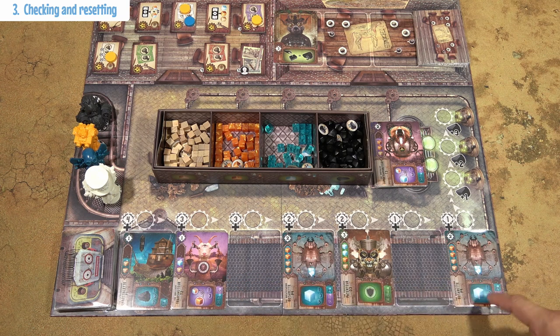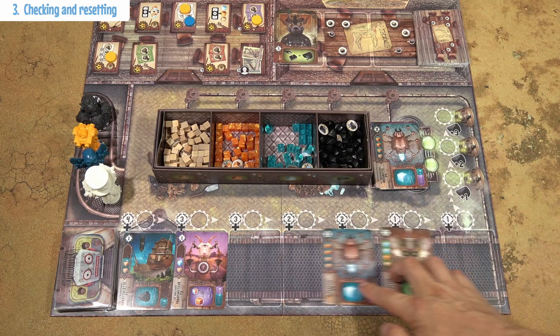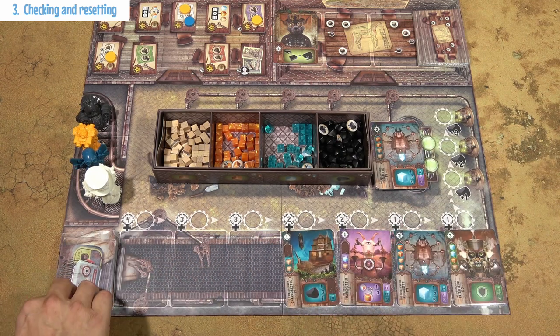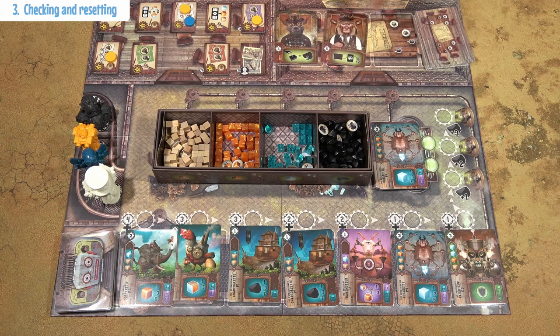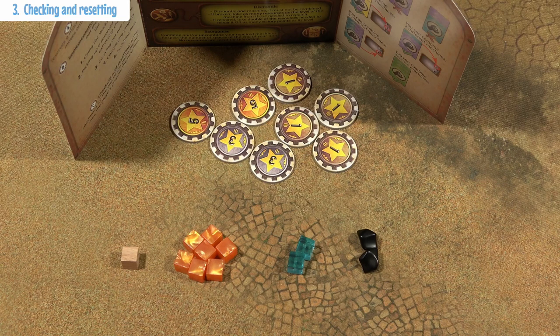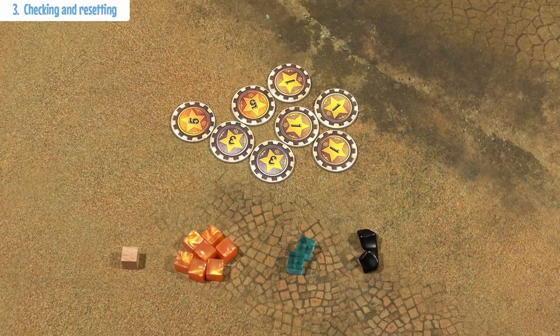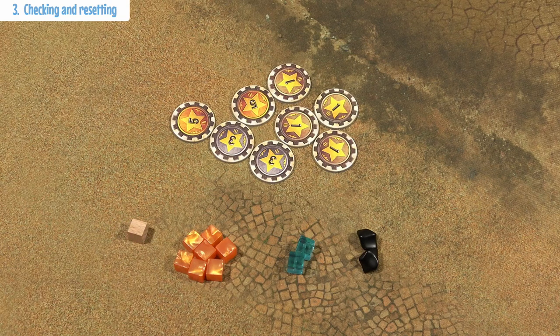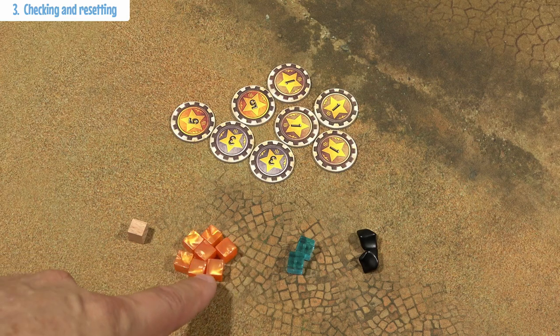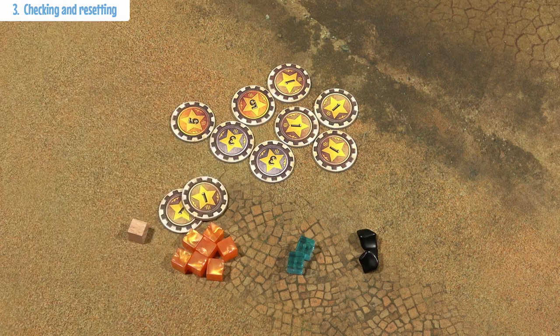When all players are done, refill the conveyor belt: remove the card on the far right, slide all other cards to the right without leaving empty spaces, and draw additional cards to the conveyor belt. Also draw additional assistant cards if they are missing — that's the end of the turn. If at this point any player has 20 or more victory points, remove the player screens and the game is over. For each resource, whoever has the most tokens of a particular resource is awarded 2 victory points. If multiple players share the most tokens in a given resource, they all get 2 victory points. Then count all victory points and whoever has the most is the winner.